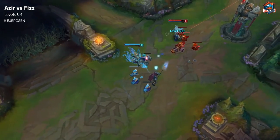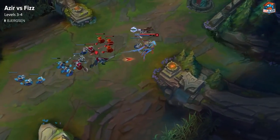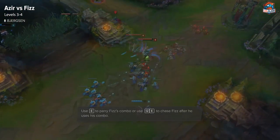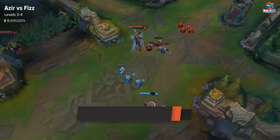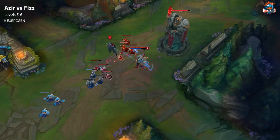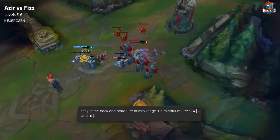Around levels three and four, Fizz is going to be looking for a lot more trades and going in on you, so you should try to play safe. Remember to use your E at the right time — if he goes in on you, you can either use it on his initial Q to get your knock-up, damage, and shield, or wait after he's used his combo and chase with your Q-E. Both work pretty well. You need to use your E well against Fizz, but not mindlessly in case the enemy jungler ganks. Around level four, you can really start poking Fizz and use your range advantage, so use your Q at max range to poke him out. Just stay at max range.